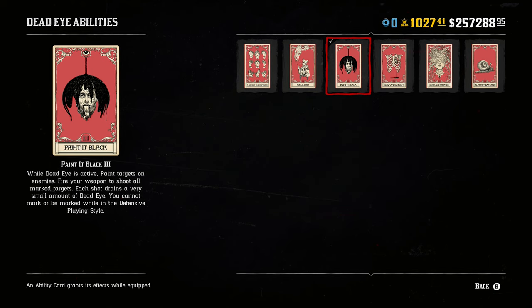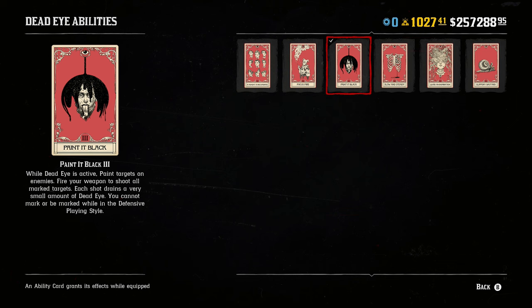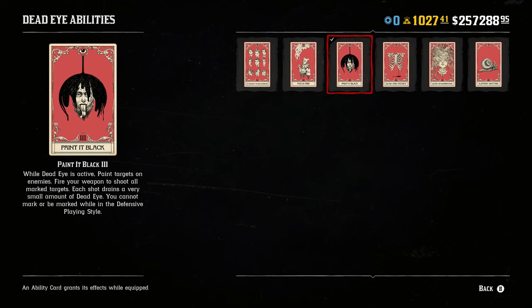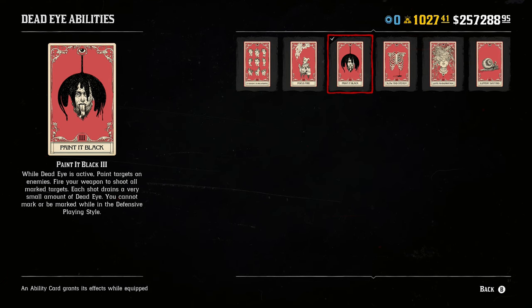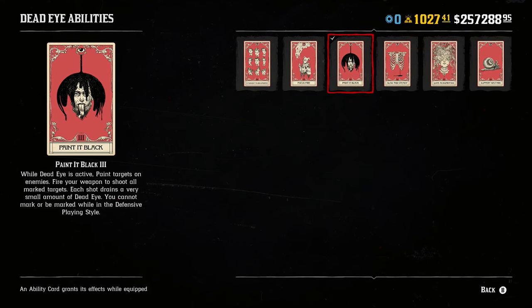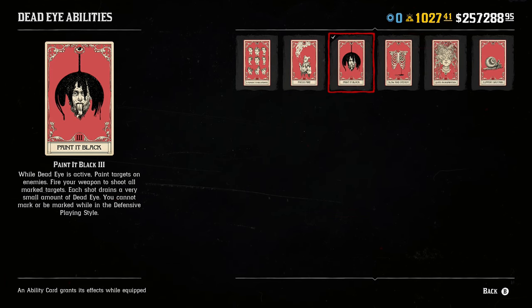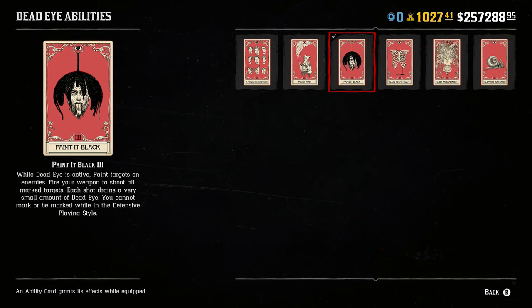Tip 19: The painted black ability card is by far the best of all the Deadeye ability cards in the game, so you need to make sure you use it. When you use the painted black ability card, you'll gain the ability to paint targets on several enemies or animals at once, which is extremely useful when fighting off enemies or hunting.